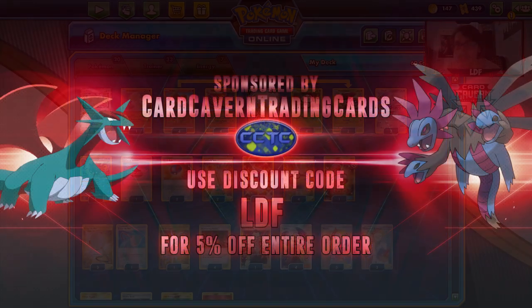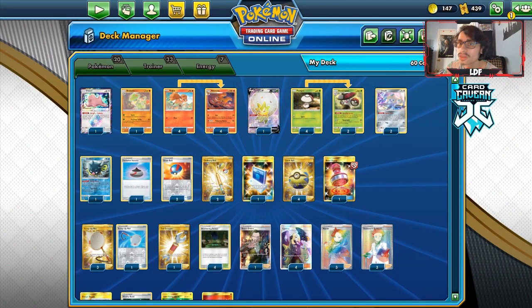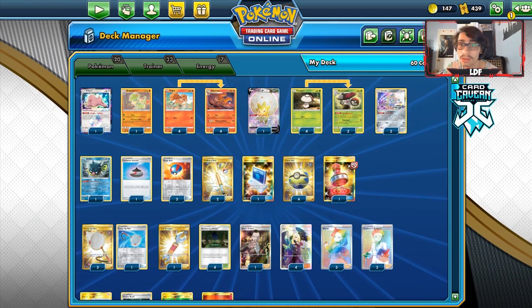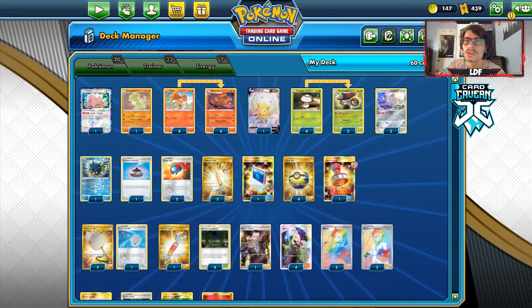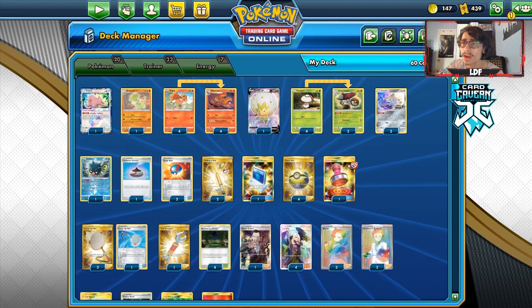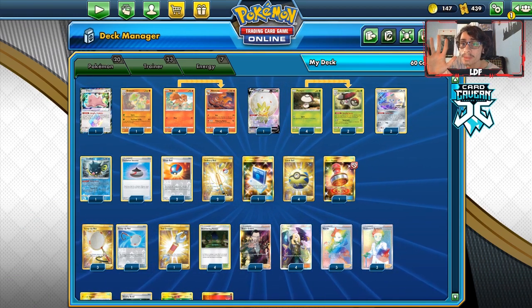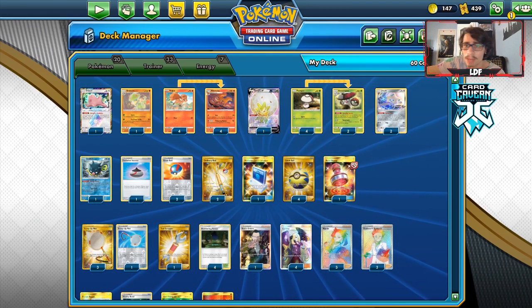Before we get into the video, shoutout to our sponsor CardGraving TCG. If you're ever looking for any PTCGO pack codes — Rebel Clash codes, theme deck codes, pre-release kits — you can get them over at CardGraving TCG. They also stock other sets like Team Up, Unbroken Bonds, Unified Minds, Cosmic Eclipse, and Sword & Shield base set codes. If you have codes or cards you don't want, you can trade them in for cash or store credit. Use my discount code LDF at checkout for 5% off.